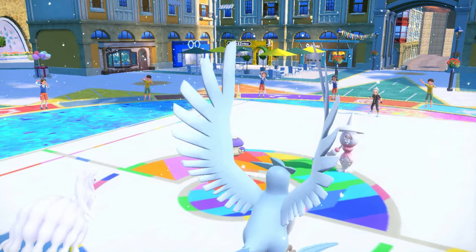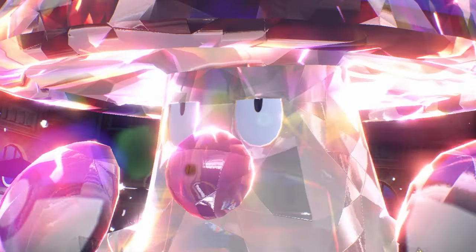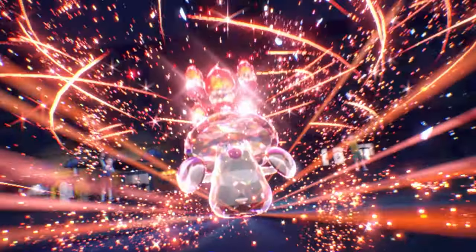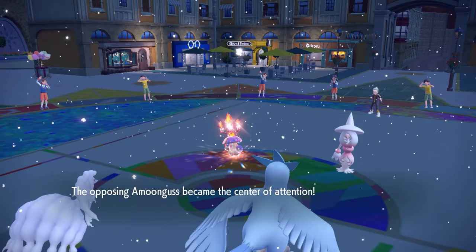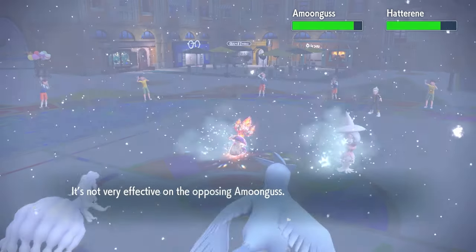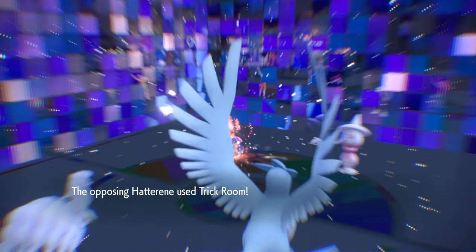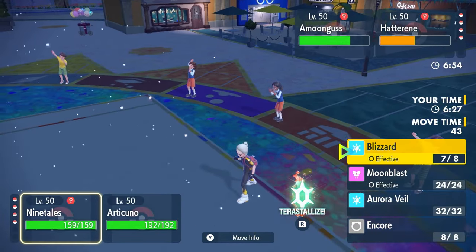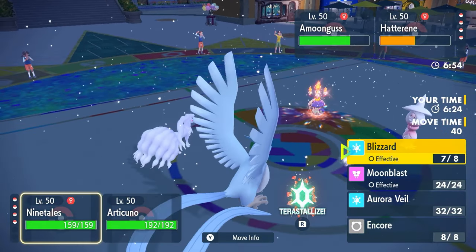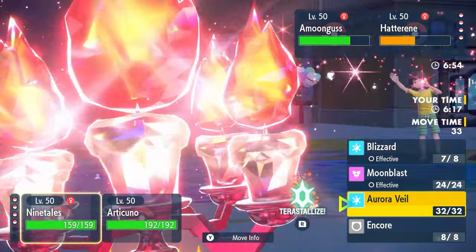I can wait to set up Aurora Veil next turn. Oh, he's gonna Terastallize — into Water. Fire. Okay, fair enough, he had that in his back pocket. Maybe we can get a freeze though. There's the Rage Powder. First Blizzard comes out — wow, that did almost no damage. Second Blizzard comes out, does a little bit more, and Hatterene's gonna trip him up. They might just put someone to sleep — who are they gonna Spore? Because they're definitely gonna Spore, I can tell you that much.